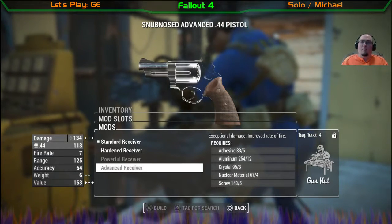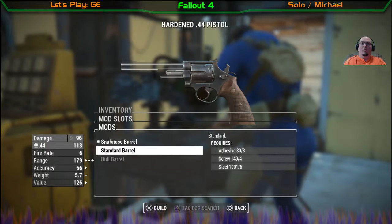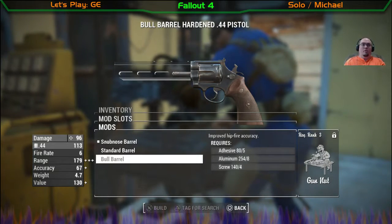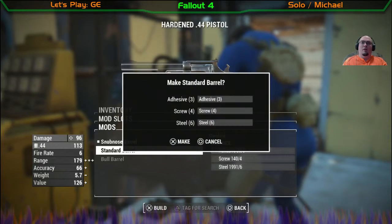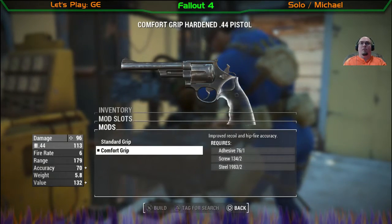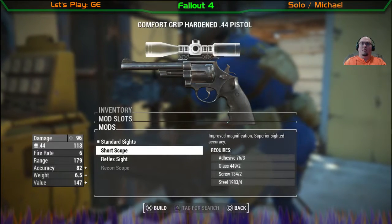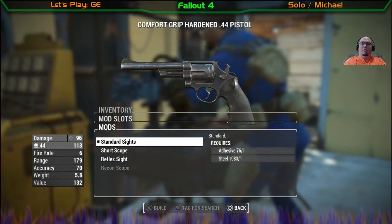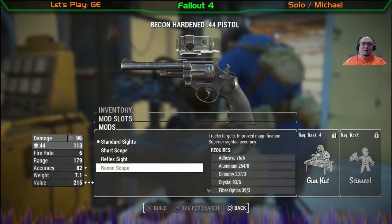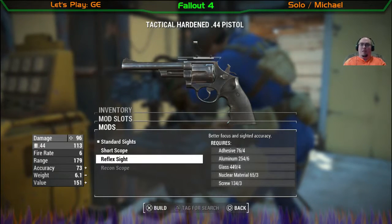That son of a bitch can do major damage. I want the damn bull barrel. The Recon Scope — whoa. Alright, what do I have to have for this though? A reflex sight.